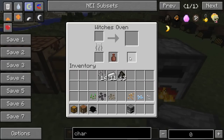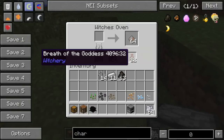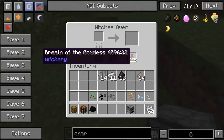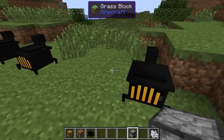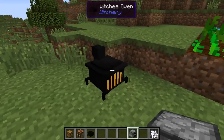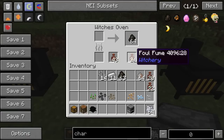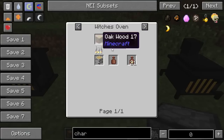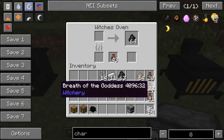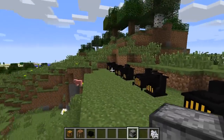The cooked clay jar goes in the bottom slot and it has a chance of catching the vapors that come out. For example, cooking a whole stack of birch saplings gets you around 20 Breath of the Goddess, and you also have a 100% chance of getting wood ash. Cooking oak saplings gives you Exhale of the Horned One — also around 20. Cooking any kind of wood logs gives you Foul Fume. You really only need two of each of the Breath of the Goddess and Exhale of the Horned One to get started.